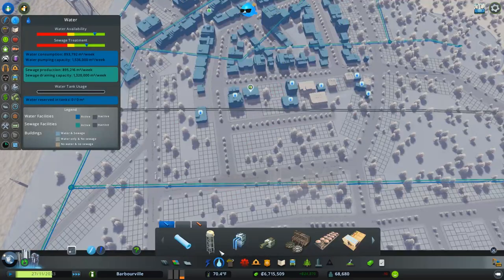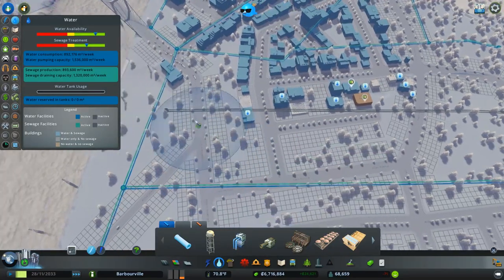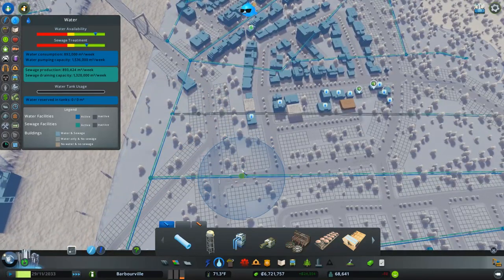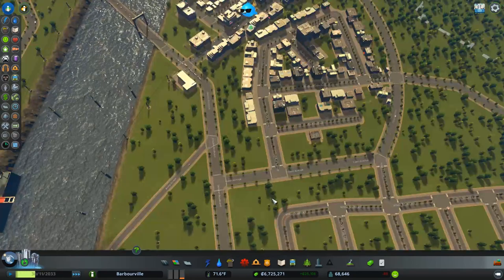Why do they not have water? Because it didn't connect. There we go, now they got water. Apparently I missed the connection.